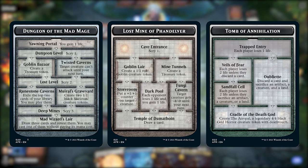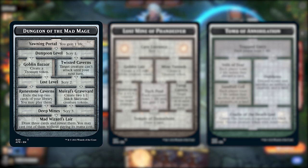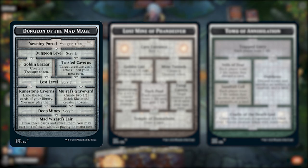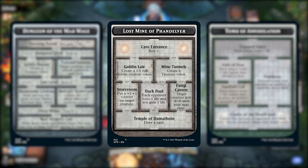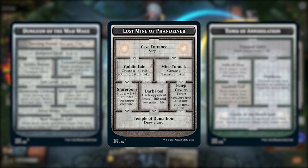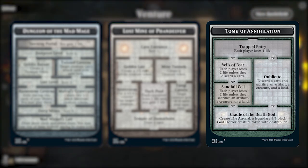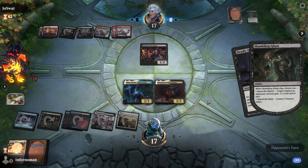Here's how to choose which dungeon to venture into. Against a control deck, trigger the Dungeon of the Mad Mage — it has six rooms, but the payoff is drawing three cards and casting a spell for free. Don't use it against aggro though. Against aggro, the Lost Mine of Phandelver is better — only four rooms but gives the best value for the time. If you need to close out the game quickly, use Tomb of Annihilation — it drains you faster but you can gain life back, and the payoff is a 4/4 black God-Horror creature token with deathtouch to pressure your opponent.